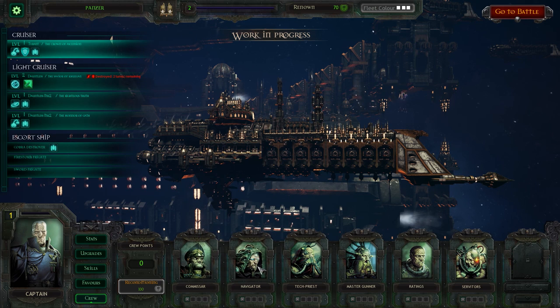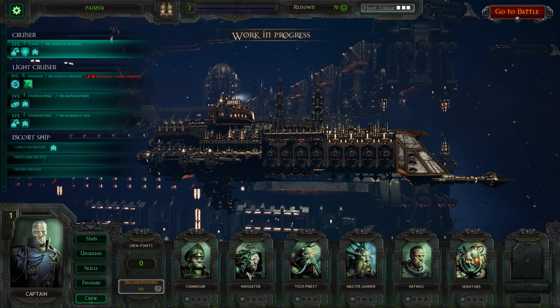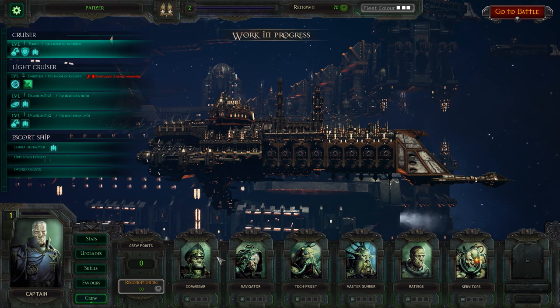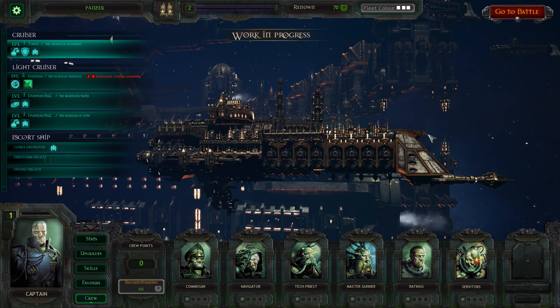And of course the crew — we've got the commissar, navigator, tech priest, master gunner, and so on. All of these have different things that they affect. For example, if we improve the tech priest we can improve our emergency repairs ability. The navigator will allow us to reduce one of the status effects we get from warp. And the commissar will reduce the chance of insubordination, which is another thing that can happen — similar to routing in Total War.